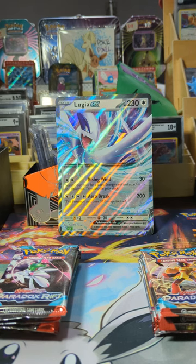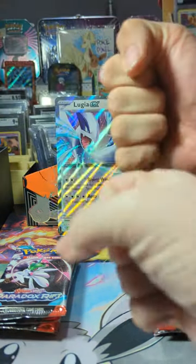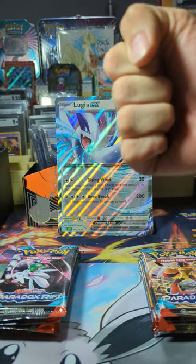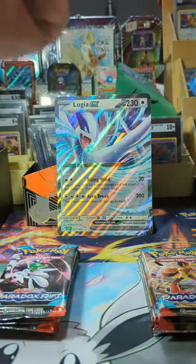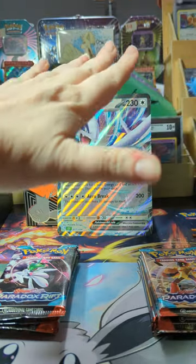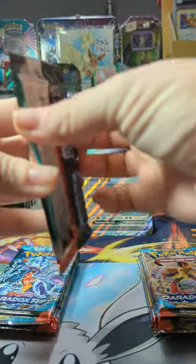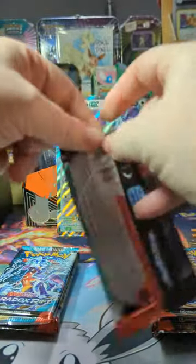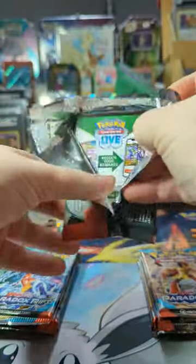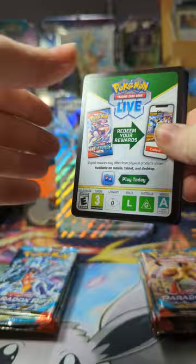You wanna do rock, paper, scissors to see who goes first? They're not gonna be able to see it on the screen, are they? Here we go — one, two, three. I win! I'm about to rock on the paper. That just shows you how awkward Mr. Pixel can be sometimes. Endlessly. We love him anyway, don't we guys?